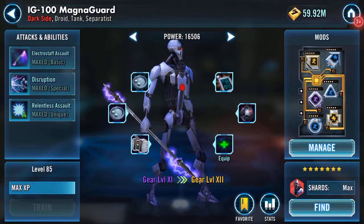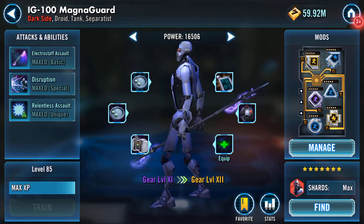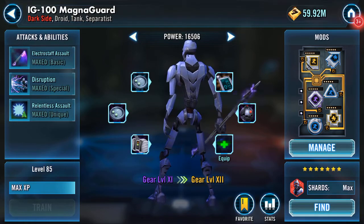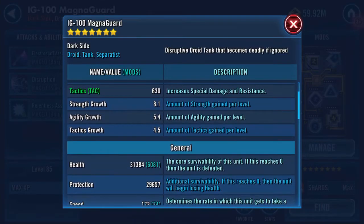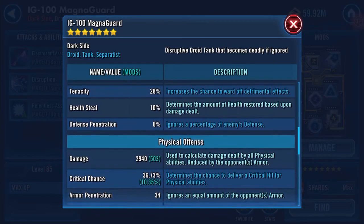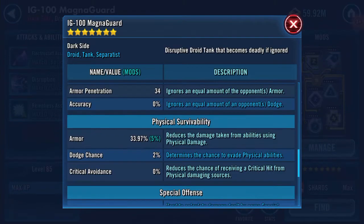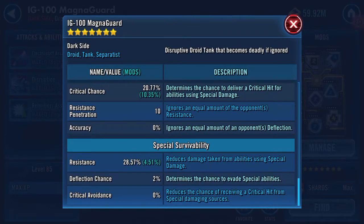There's one other one that I want to do, which is this bugger here. I can't believe I'm doing this. He'd best be worth it, that's all I'm thinking. So here's my IG-100 MagnaGuard. As you can see, he's gear 11, 5-6 at the moment. 31,384 health, 29,657 protection. I've obviously got health mods on. 173 speed. 10% health. 2,940 normal damage. 34 armor pen. 10 resistance pen. 2,046 special damage. 28.57 resistance.